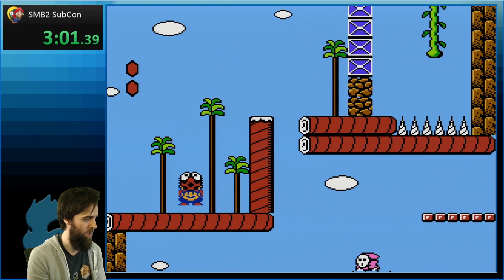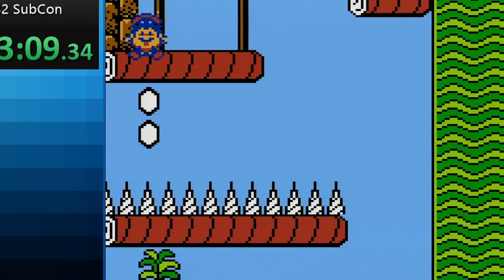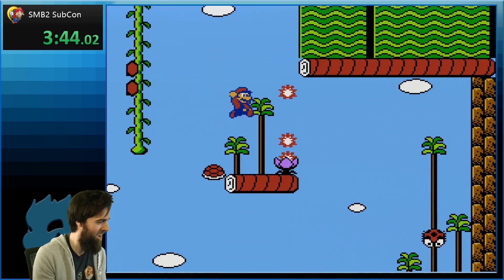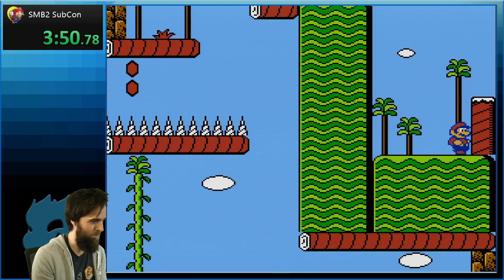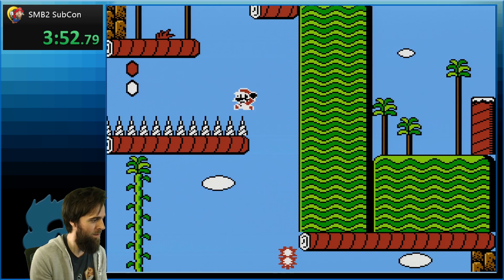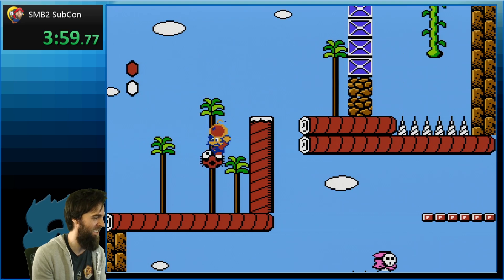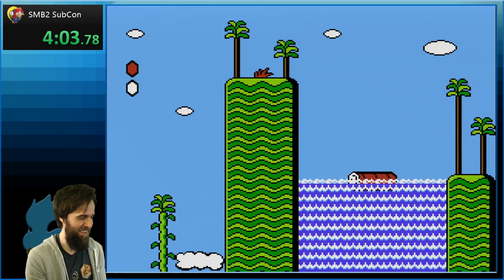Can I do a shell jump? Alright, we got a reset here. Can I still do this? I don't know if I can — I'm probably gonna die. Oh, I did it! I used the invincibility frames to charge up my big jump and get through there. Nice!